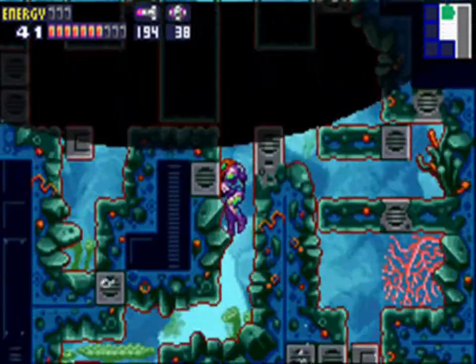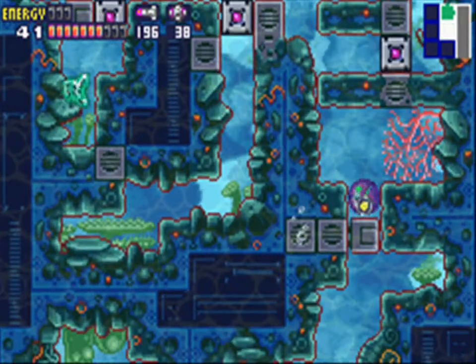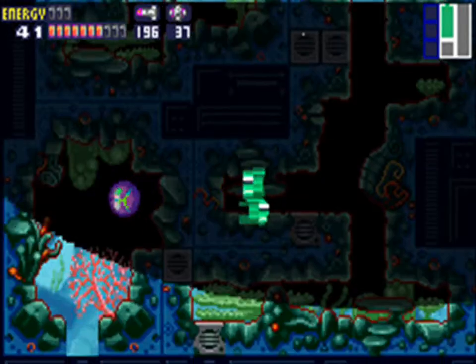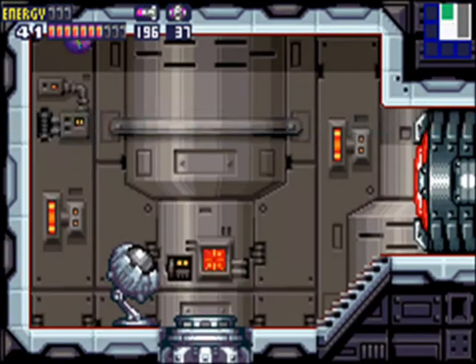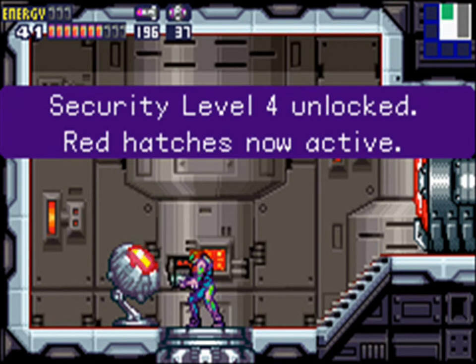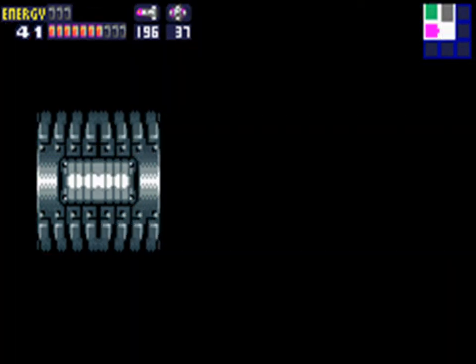Go ahead and open that up, go through this invisible hole, and lay another powerbomb. Fall down here — and what do we have? The lock to the level four doors! So now we can open red hatches. All the types of hatches are now openable, if that's probably a word.